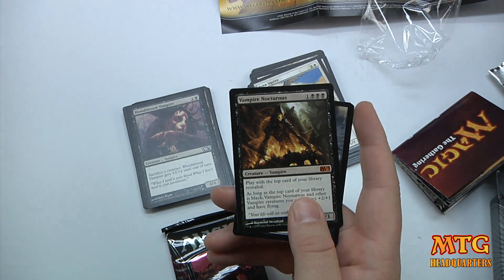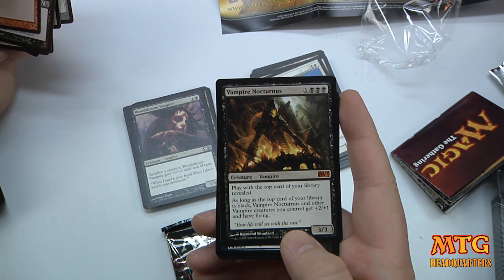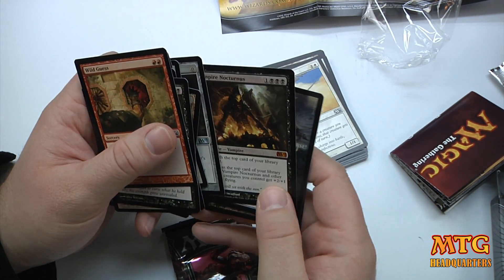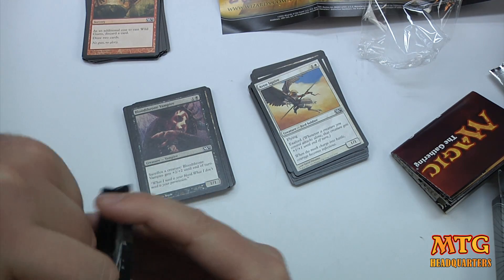Vampire Nocturnus! This card plays with the top card of your library revealed. As long as the top card of your library is black, Vampire Nocturnus and other vampire creatures you control get plus two, plus one and have flying. Plus it's also a three-three creature for a four-drop. Pretty nice to get a mythic in your little duel deck.